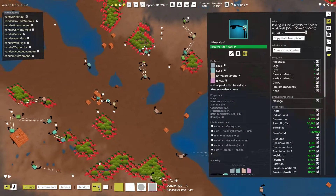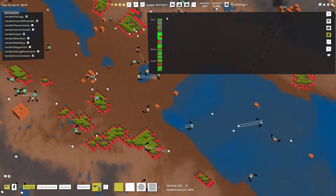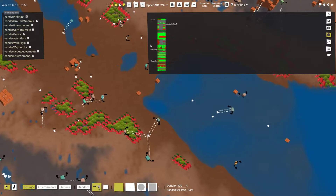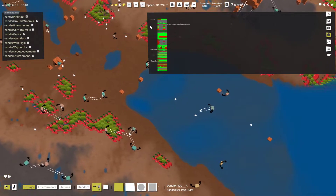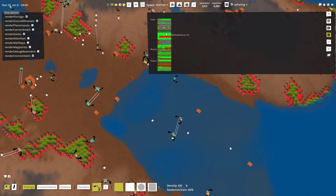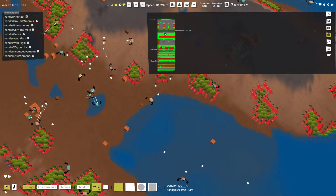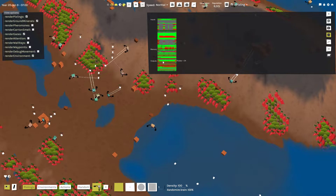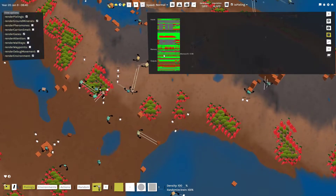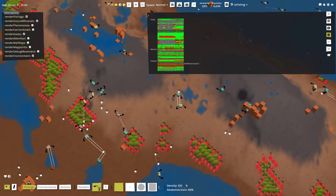There's also a new visualization that shows the state of their brain — all of the inputs, the memory, and the outputs. The inputs include things like whether the pixling is standing on an apple, what it's looking at, whether it has legs, and so on. The outputs are things like rotate, move, attack, or set waypoints. Memories can be used for whatever they want. It's a fun little tool to see what's going on inside their brain, and there's a lot going on.